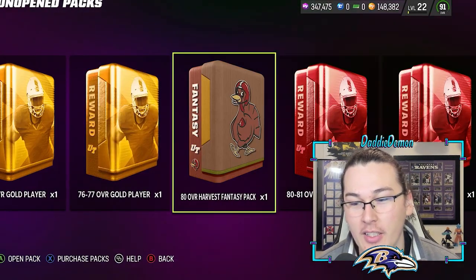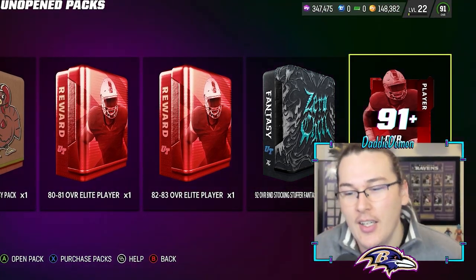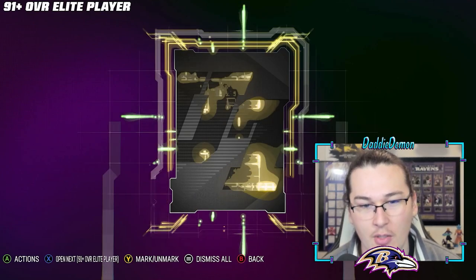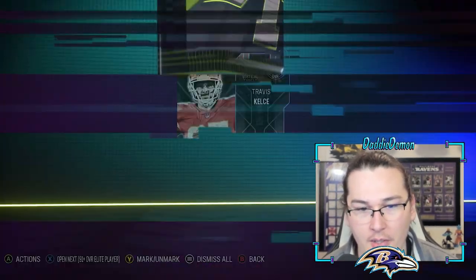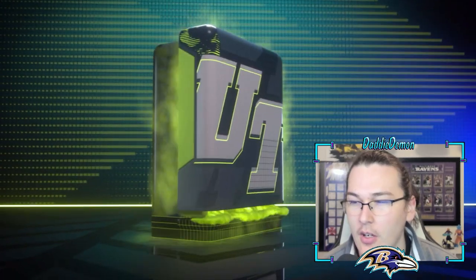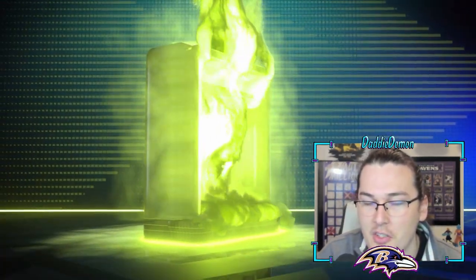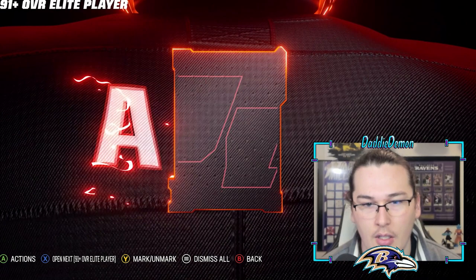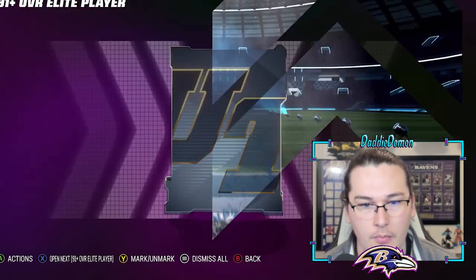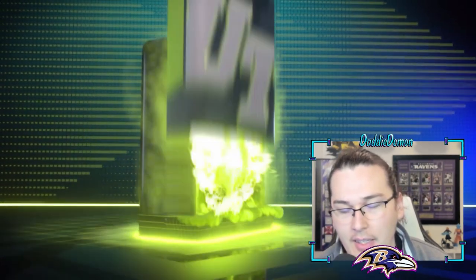Now we have 8 91-plus overall toppers. Team of the week 91 Travis Kelce — give me a 95, give me a legend. Redux 92 Derrick Carr — his value's probably gone down a little. 93 — be a new one. 93 Brian Urlacher — I'm not gonna complain, still probably around 200,000 coins. Please be big — 93 Jalen Revis. New legend? Give me a 95. 91 Seth Joiner — I don't like seeing a bunch of 91s, that's the bare minimum.